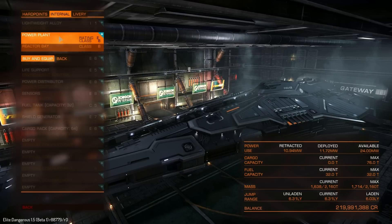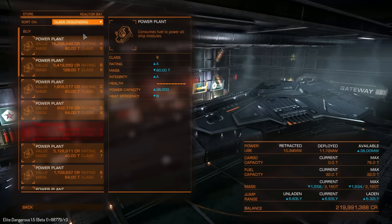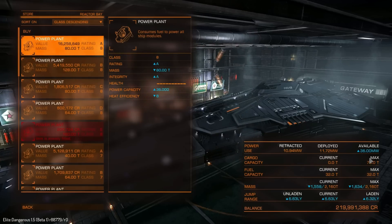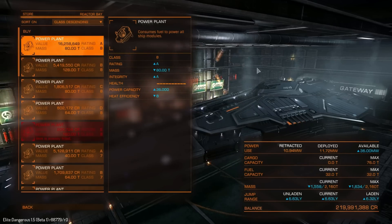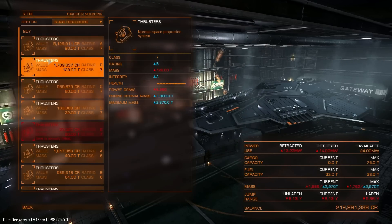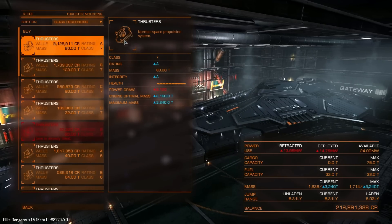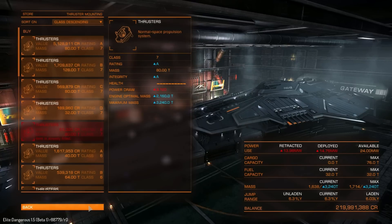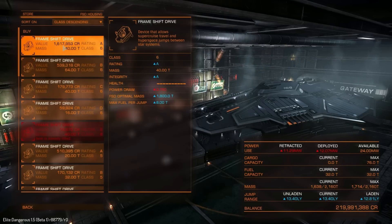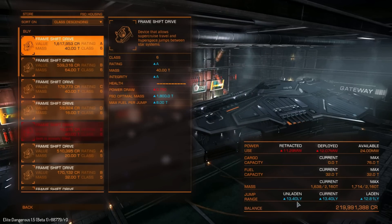The power plant is an E8. Let's have a look at the maximum potential power — 36 megawatts of power. This ship can really run some heavy-duty equipment, and that'll set you back about 162 million. Thrusters are an E7, going to be 51.2 million — I think those are going to be pretty much a necessity for this ship. The frameshift drive is an E6, costing 16.1 million, and that'll up our jump range to 13.4 light years having it completely E-rated.